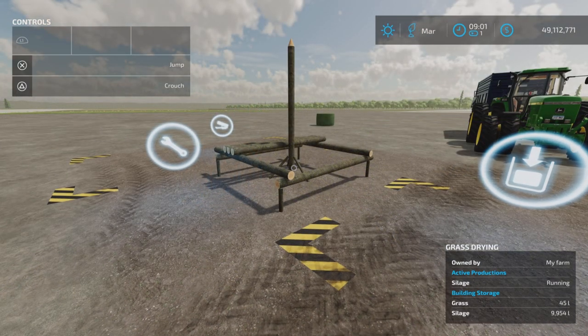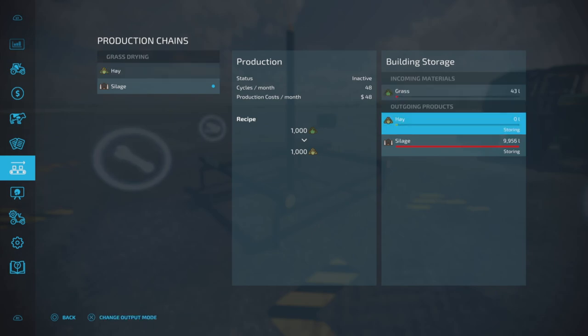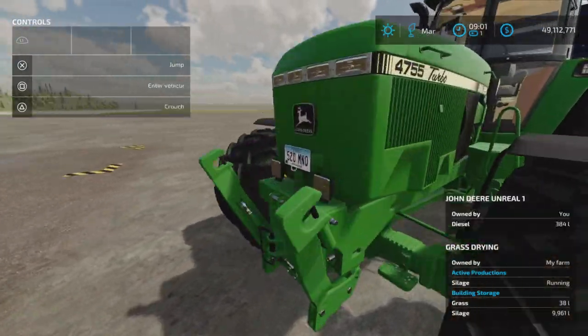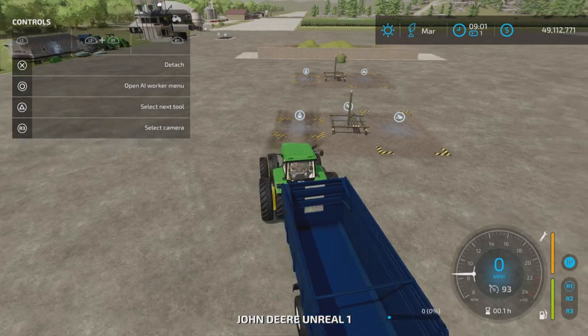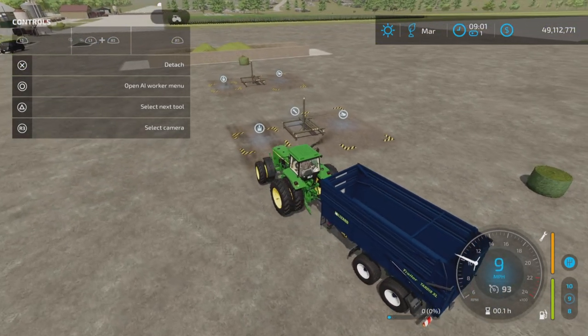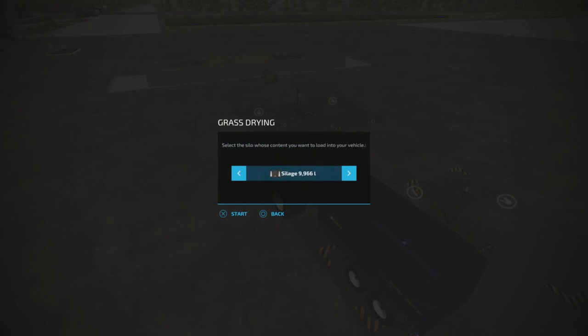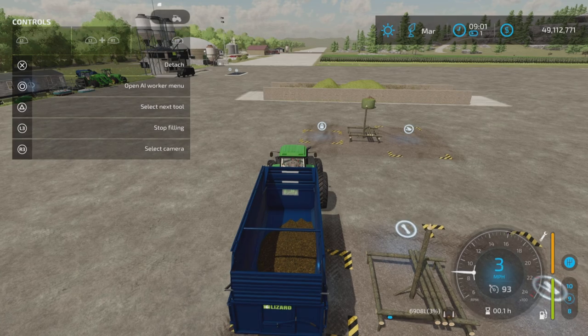A month has gone by — what have we got? We got just the tiniest little bit of grass left and nearly 10,000 liters of silage. It has converted it all — almost exactly one month to convert all of that. Definitely not the fastest. There it is: silage. We got silage. Nice.